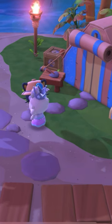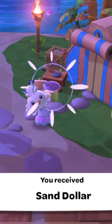The next best thing is when you're best friends with characters that actually live on the resort — keep gifting them and you'll get a box, and in that box there will also be sand dollars.